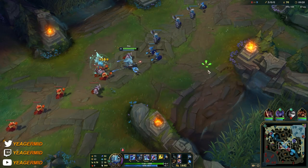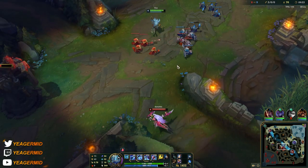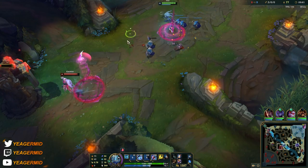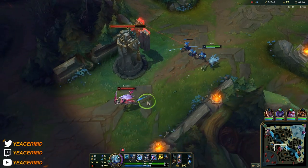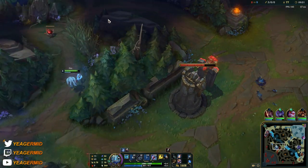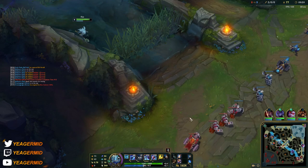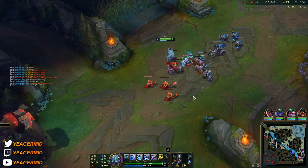Same thing — go for the short trading combo unless you can just straight up blast someone with a full combo. Q in, auto-attack, then W. Usually assassins just want to go for short trades. Under the tower, do the combo really fast: Q in, auto, W — it procs Electrocute and then you E out because you become untargetable, which gets rid of the tower shot.